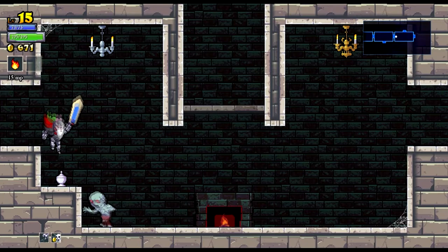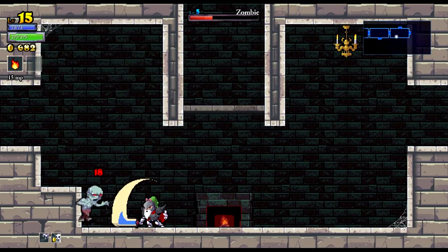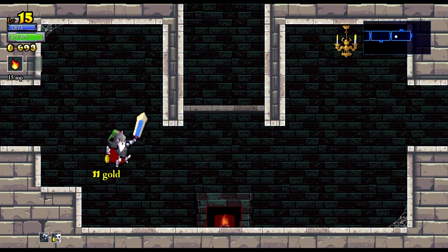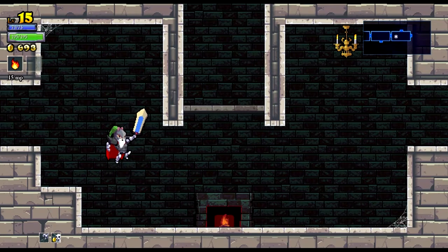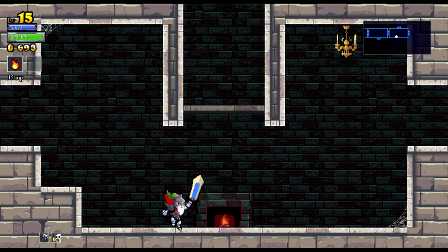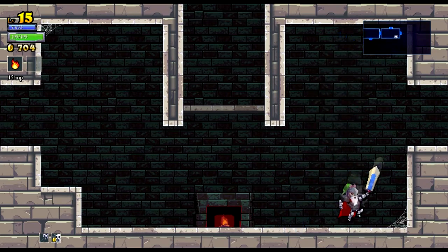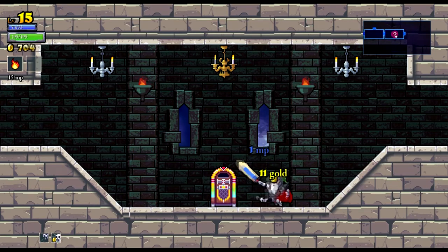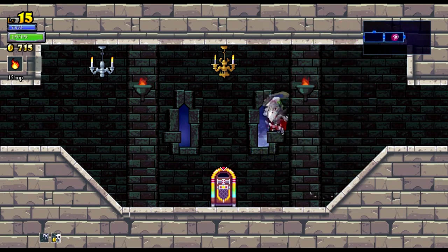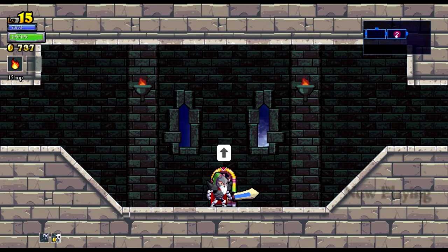Just going to keep going right for now. I always forget how high you can jump — I tend to just tap it and double jump, but if you just hold it down you can jump so high and then double jump. There's a lot of gold already. Oh, a jukebox room! You can actually listen to the entire soundtrack through these.